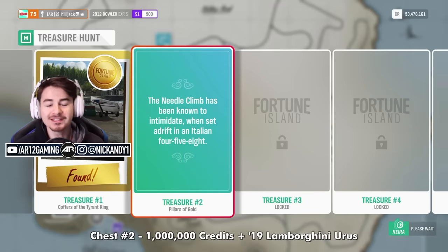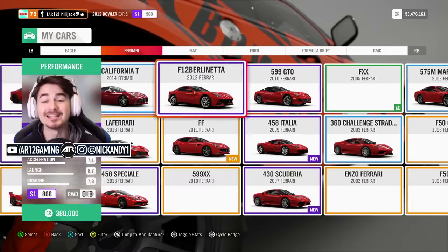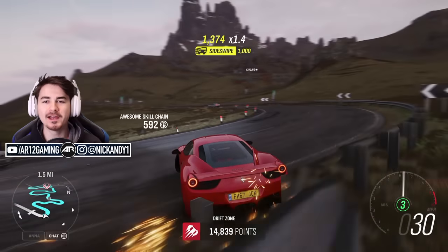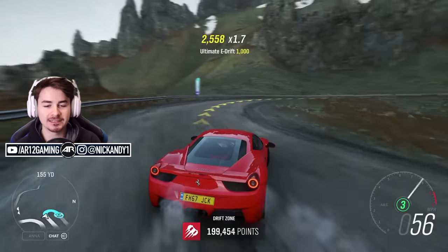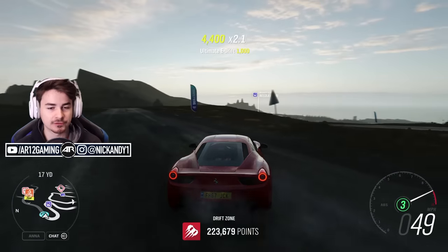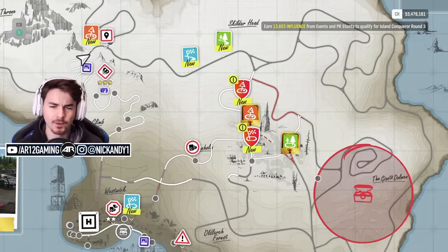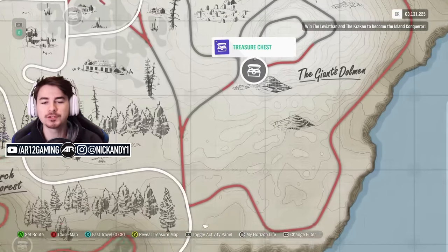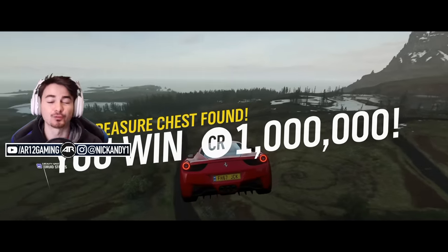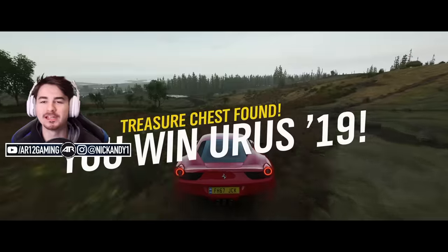Chest number 2: you need to go up to the Needle Climb in an Italian 458, which is the Ferrari 458. The Needle Climb is the very cool drift road. Go drift your way up in the Ferrari 458. It's kind of hard to drift because it's a rear-wheel drive mid-engine car, but you don't need to set any particular score. Once you get to the top, you've solved the riddle. This chest is right on the side of the cliff. Take it out and you win a million credits and the Lamborghini Urus from 2019.